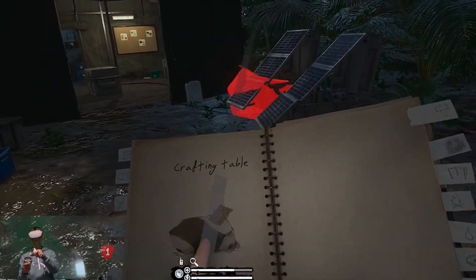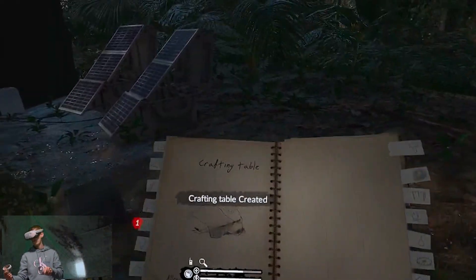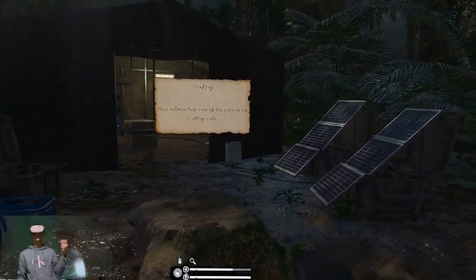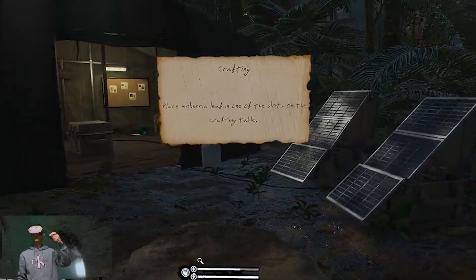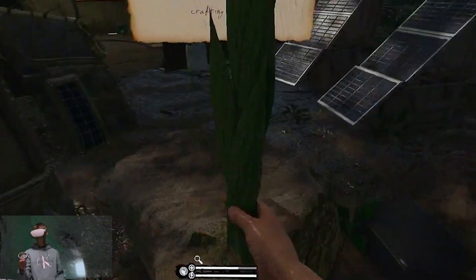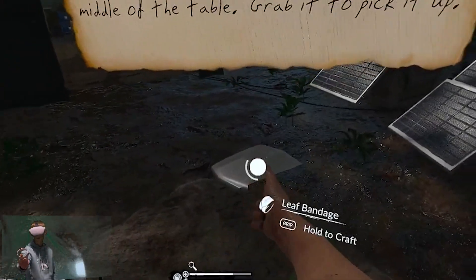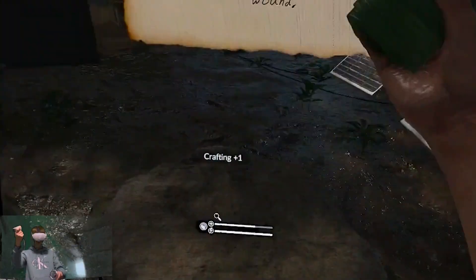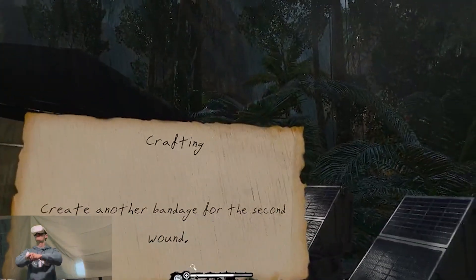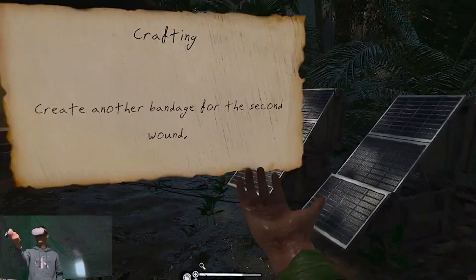The crafting table is just like when you're building a fire — you just pull it out of the notebook and place it down. Put the leaf on the table, grab this, and it's a bandage — nice! Then once again just like Saints and Sinners, wrap it around your arm.